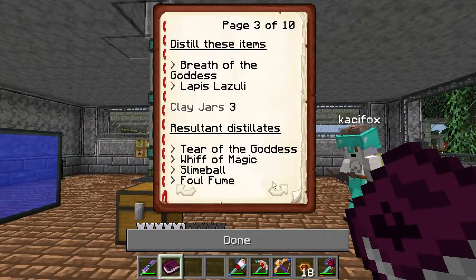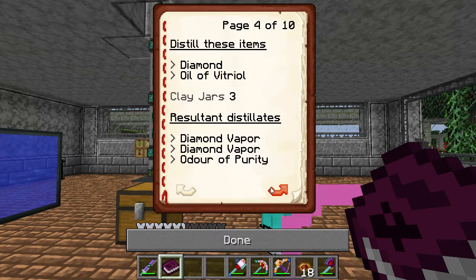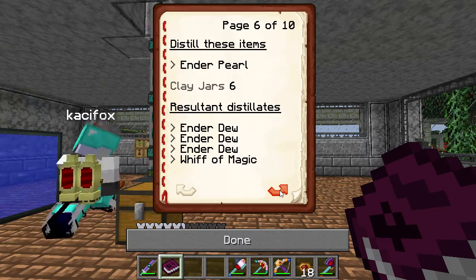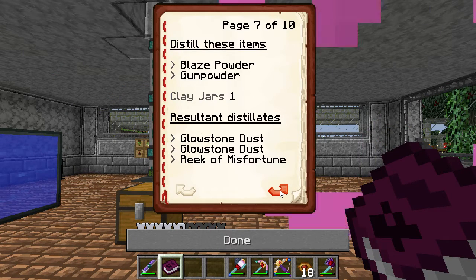Distilling has a lot of different ones. There's stuff called Diamond Vapor that we'll need for other machines. Refined Evil. Ender Dew. Glowstone Dust — you can get Glowstone Dust from Blaze Powder and Gunpowder.